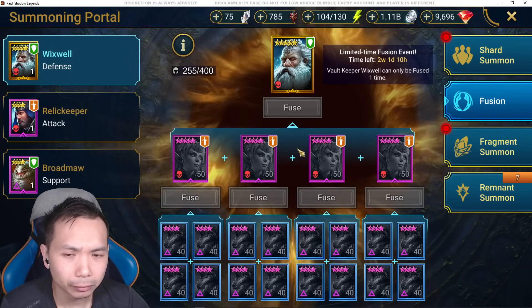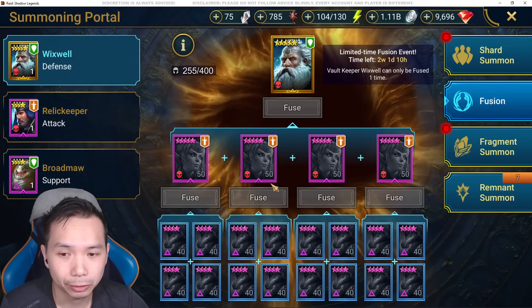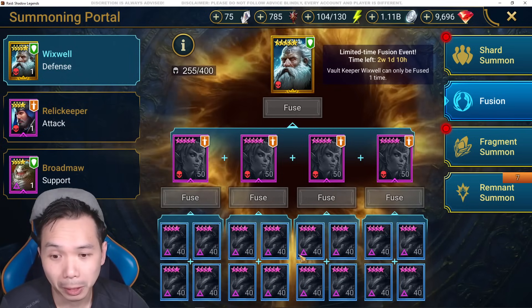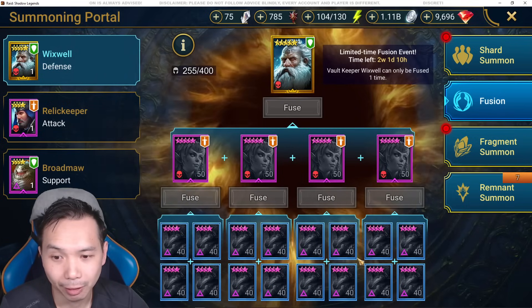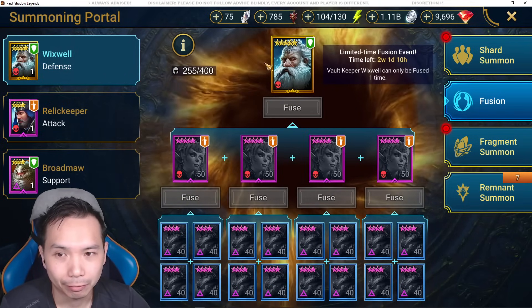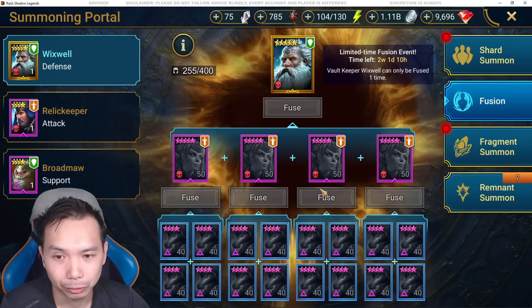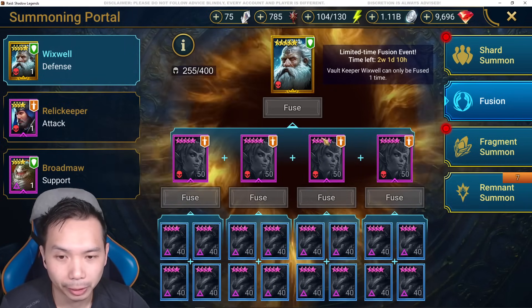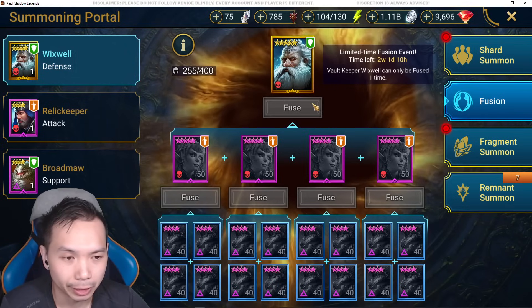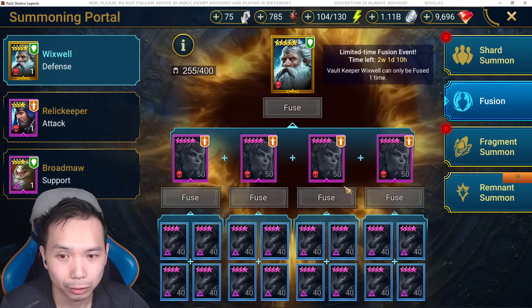Generally these traditional fusions are a little bit harder to complete because they require you to spend training resources leveling up the pieces and then fusing them into the legendary. They also cost silver, so make sure you guys have a little bit of extra silver going into the final days where you're going to fuse Wixwell.